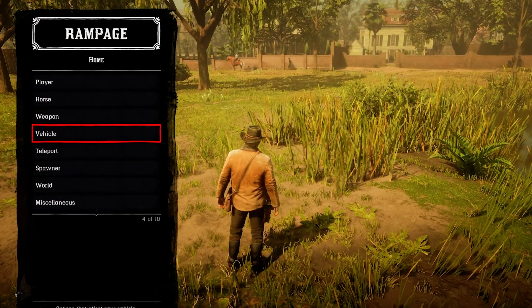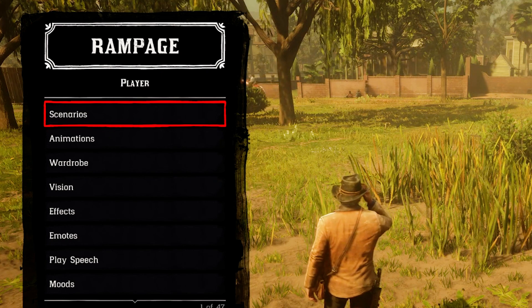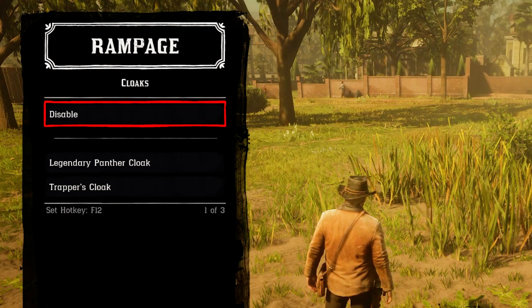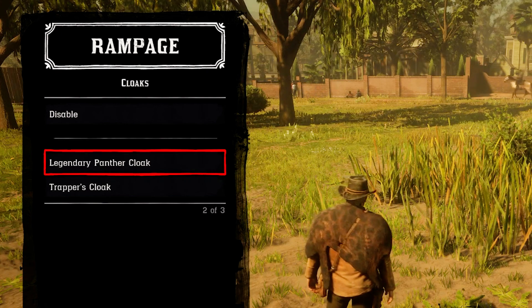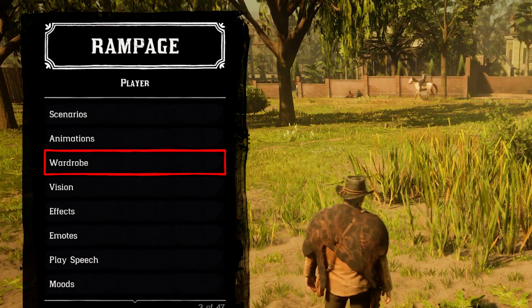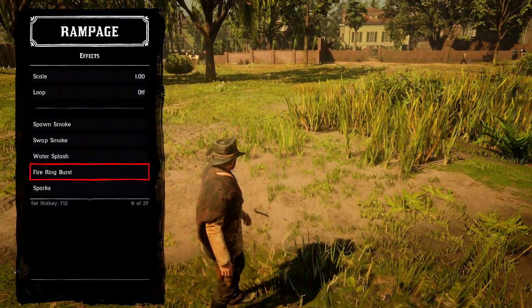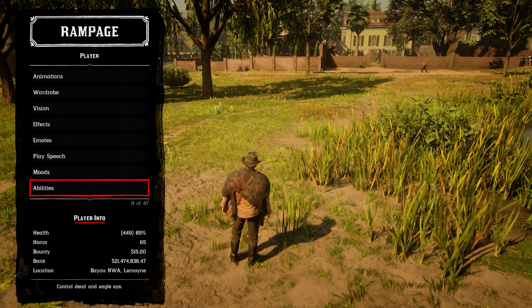There are a lot of cool features where you can modify your character. You can change Arthur's or John Marston's wardrobe. For example, if you want to apply a cloak, select it, enable the cloak, select the Legendary Panther Cloak or Trapper's Cloak, hit enter, and it applies. Press zero on the numpad to go back to the menu. You can also apply different effects to your player, like firing burst sparks.